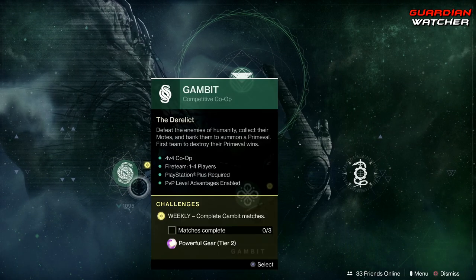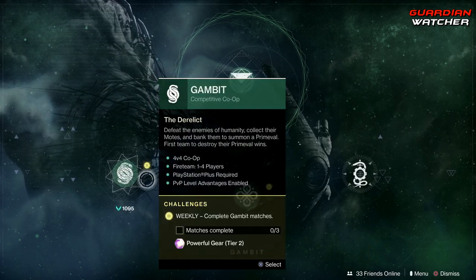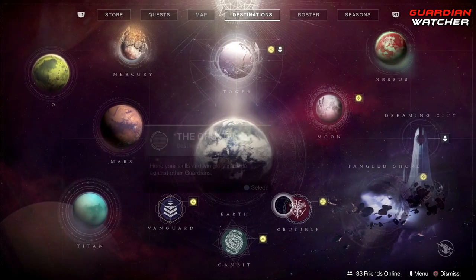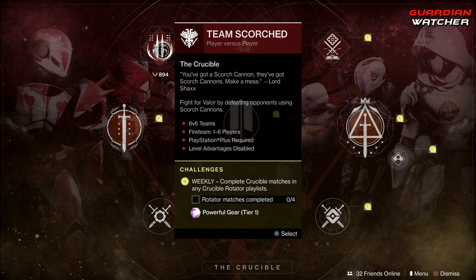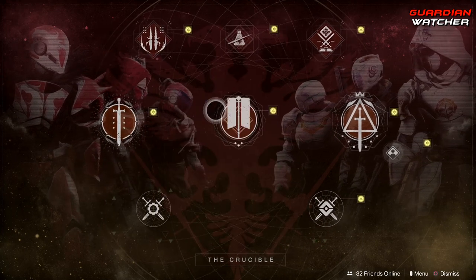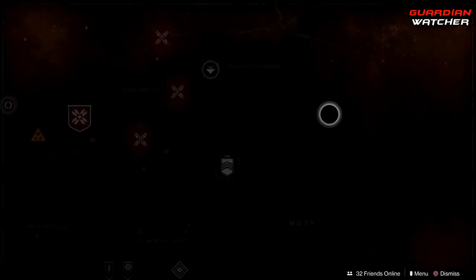Over to Gambit Prime and Gambit, you need to complete three matches — those coincide with each other, so you can mix and match between the two. Over to Crucible, complete four core matches as well as four rotary matches. Rotary matches include team scorched and countdown.